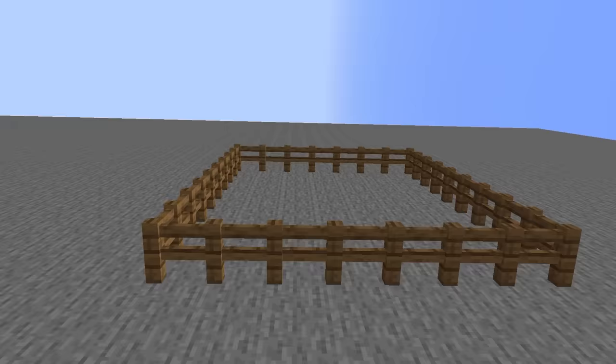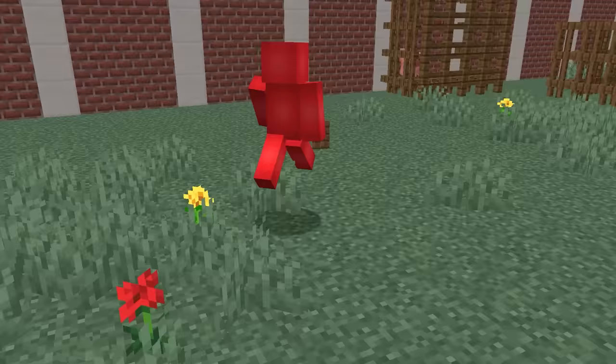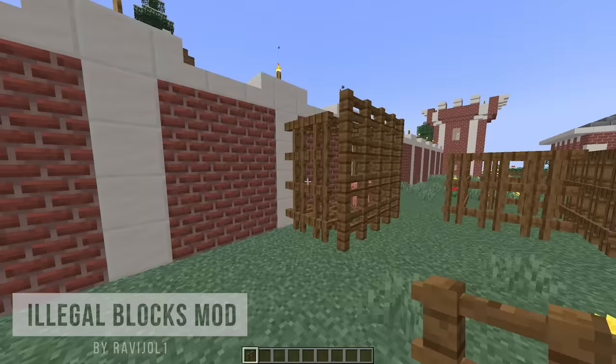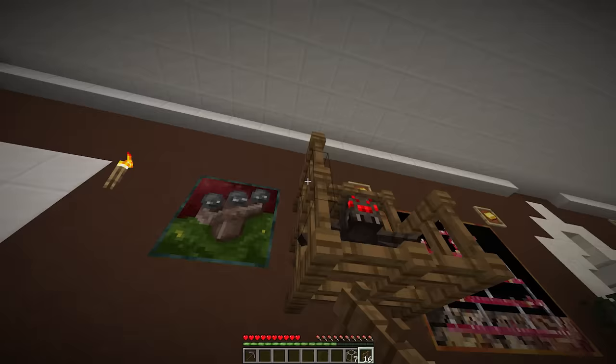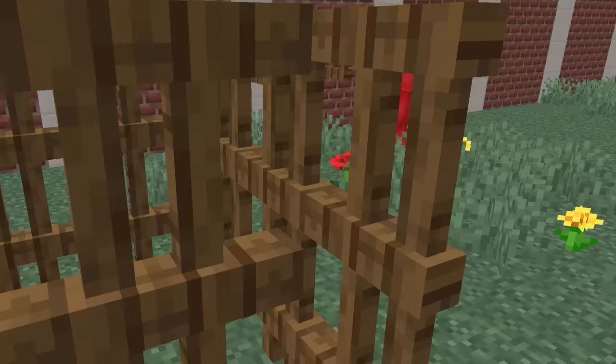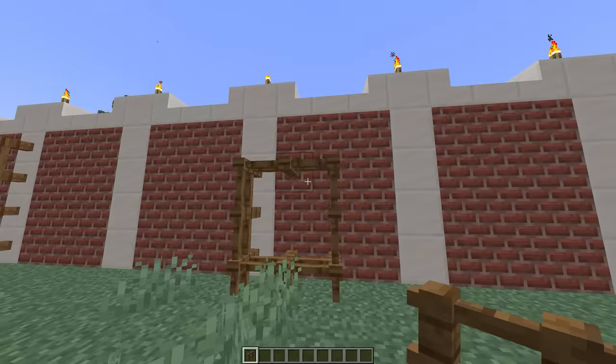Why place your fences like this when we can do this instead? Well, it does offer up some extra detail, but it seems a lot less useful as a fence. I mean, what are you trying to do? Stop spiders from crawling out of a farm? I didn't think so. But if we're talking about placing blocks off the grid, then we're just getting started.